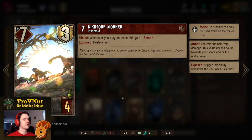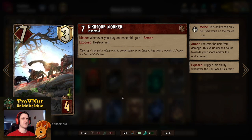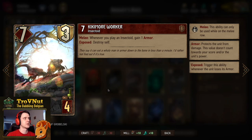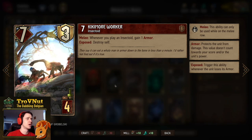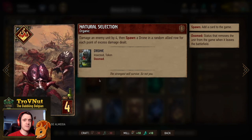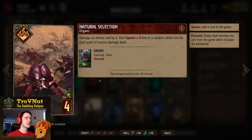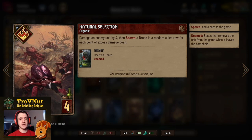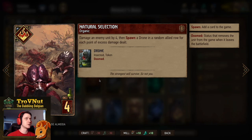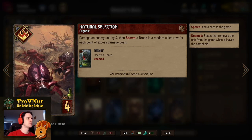We have two Kikimora Workers: 7 power and 3 armor for 4 provisions, a straight-up 7 for 4. If the armor is gone this card destroys itself. On the melee row you also gain 1 point of armor whenever you play an insectoid, but usually we're not going to leave this card on the board for long because we're trying to eat it with another card. Then we have double Natural Selection — our first organic card. The Andrega Swarm Leader ability means every organic card we play also gives us a drone. Natural Selection damages an enemy by 4, and any excess damage generates additional drones.